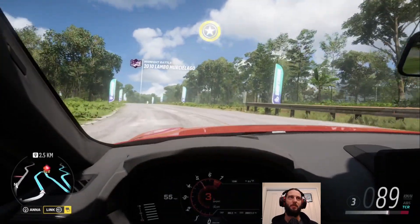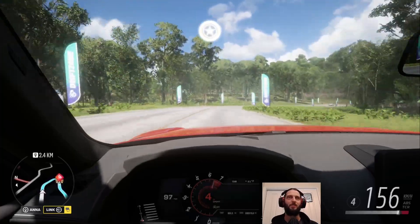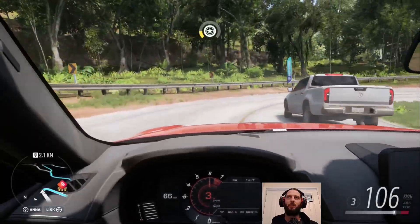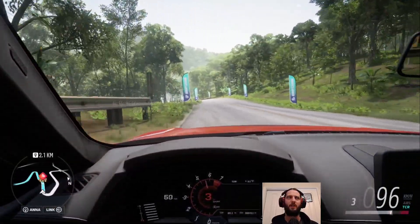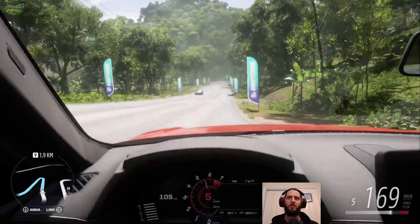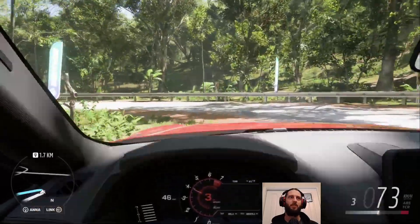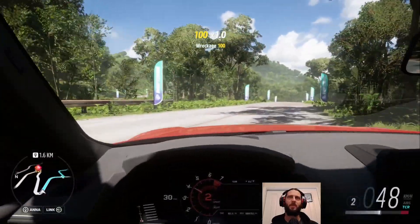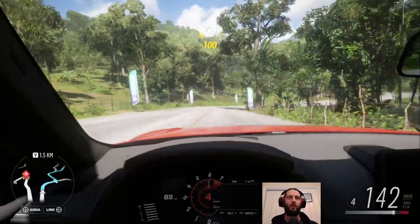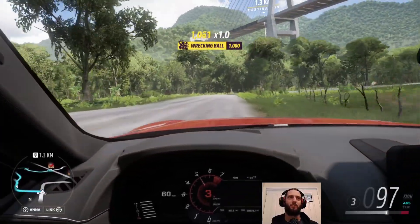We didn't see the pop-up for the drive eight kilometers thing, but there it is - moving forward. So we've now finished that, so we no longer need to drive this car in particular. Our next PR challenge is a speed zone that we have to do an average of about 180-something k's an hour on one of the jungle roads. So it's not far. We may as well just drive there anyway - it was kind of on the way, to be honest. Doing the drift run was fun.